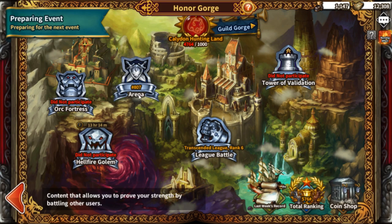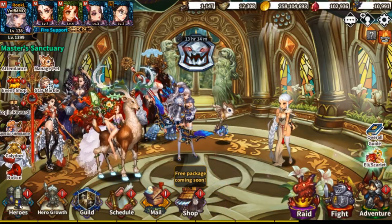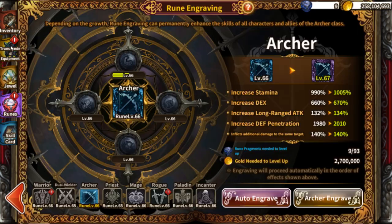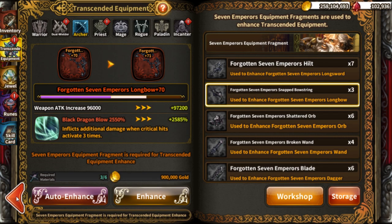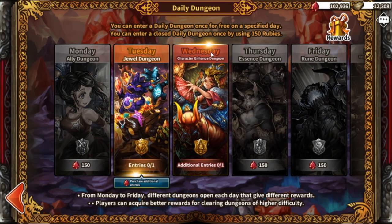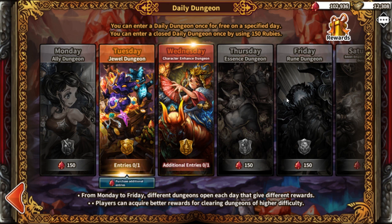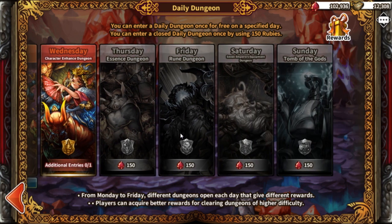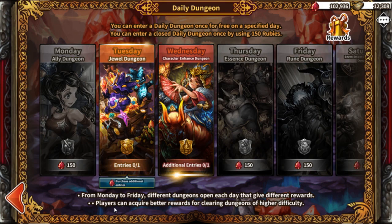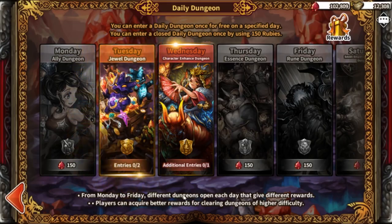Now let's get into runes and enhancements. Most of the time you want to upgrade your skill cards, your runes, and your transcended equipment. Transcended equipment and runes are easy to farm but they're a daily thing — that's where the daily dungeon comes in. Character enhancements can be grabbed here or through events and special logins. Jewels and fragments can also be acquired in the daily dungeon.